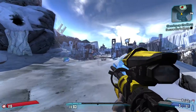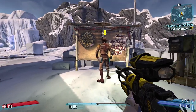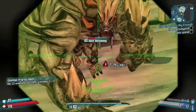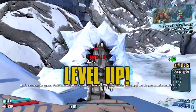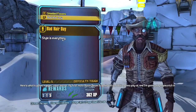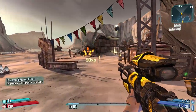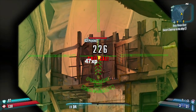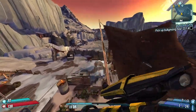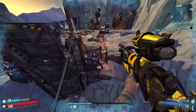Now we're on our way to meet Sir Hammerlock. Nothing here should cause many issues. Once you repair Claptrap and get the bounty board up and running, we get the 'This Town Ain't Big Enough' side mission. We do this to unlock the mission after it, because 'Bad Hair Day' is the one we're really after — it gives a nice sniper as a reward. First we make our way to Boom Boom, and after clearing out camps one and two I do a grenade jump to skip the bridge.